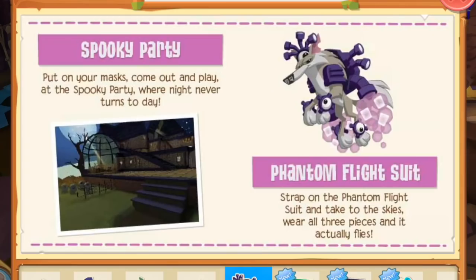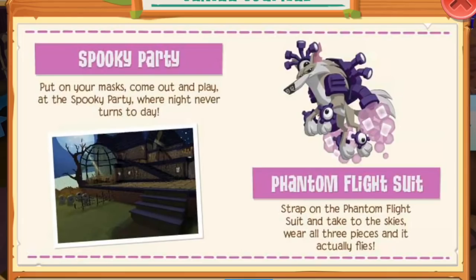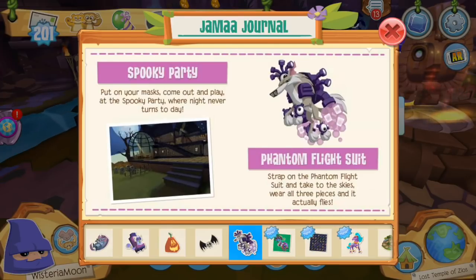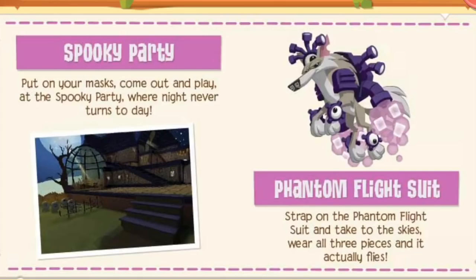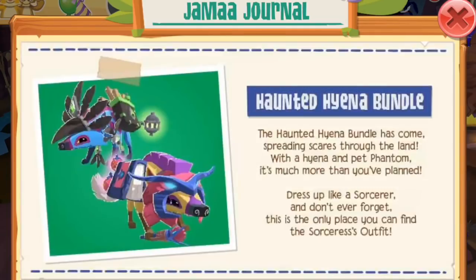On the next page we have the spooky party, which has also been brought to the desktop version of Animal Jam. I'm assuming there will be some different features in the Play Wild party. Then on the next page we have the Phantom Flight Suit. I'm thinking this might be part of the hyena bundle set, because usually with every new animal Play Wild releases two new outfits in a bundle — a special deal situation. It doesn't look too aesthetically pleasing but it goes along with the theme.